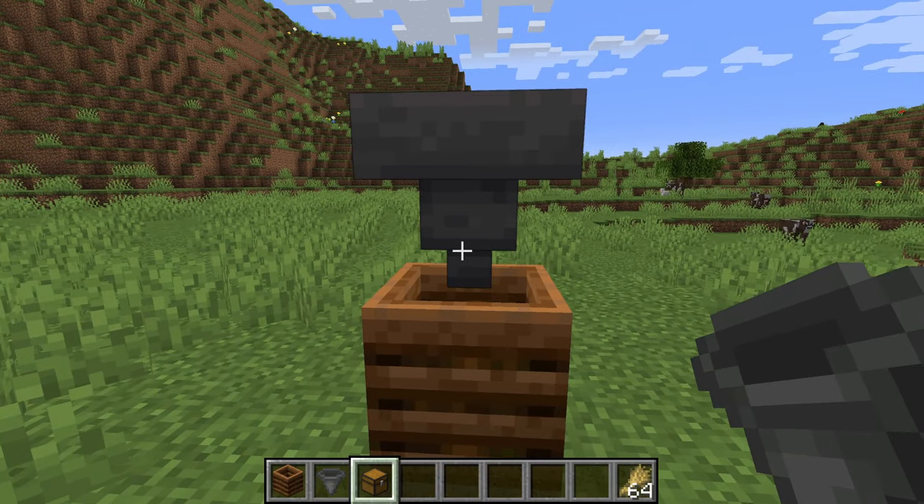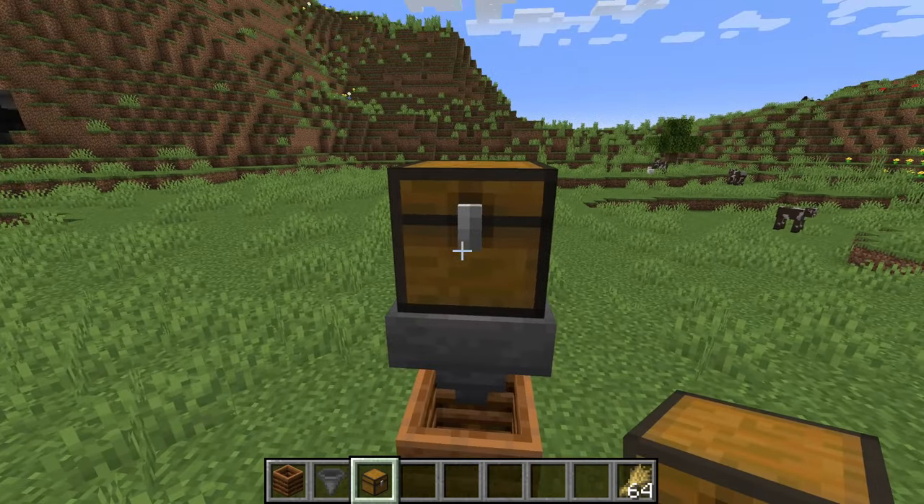On top of the compost bin place a hopper, and on top of that place a chest — you need to hold shift.